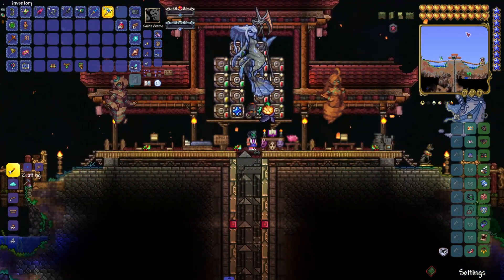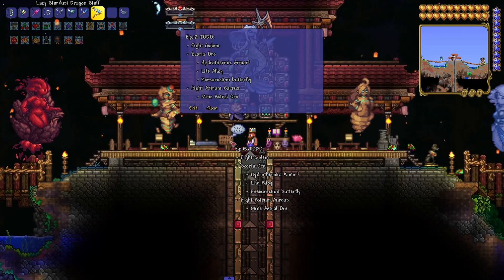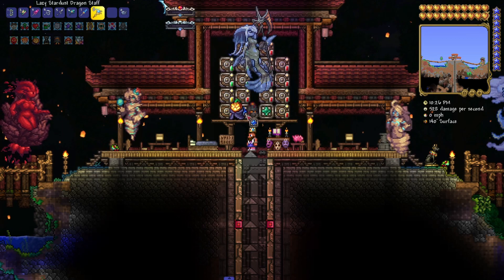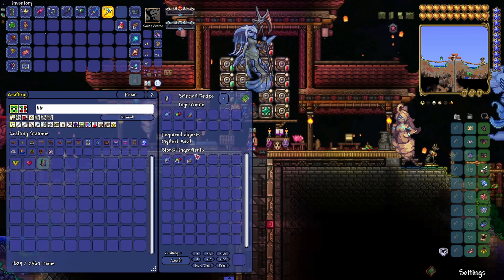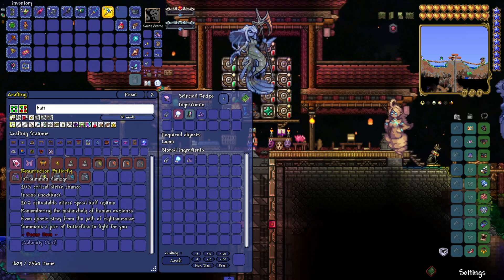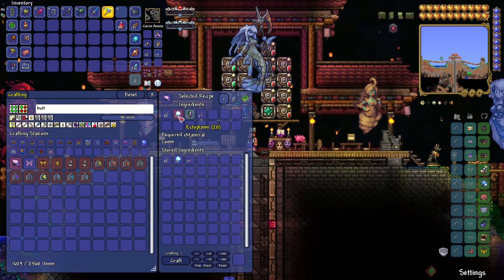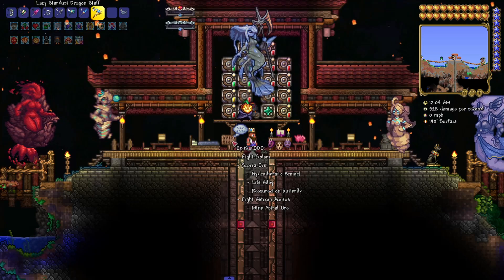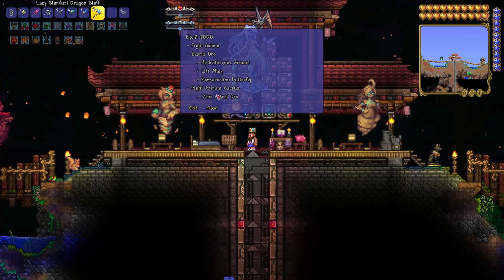A little bit more defense, a little bit more max life, and only two less minions. I think we can work around that. Last but not least, I almost forgot — I wanted to craft the Resurrection Butterfly. For Life Alloys, I'll probably craft those off camera since it's literally just me searching 'life alloy' and crafting them. The Resurrection Butterfly though — unfortunately I ran out of ectoplasm crafting all the other stuff. I'll go grab some ectoplasm, craft this thing, and I'll meet you guys at the Astral Biome where we can fight Astrum Aureus.